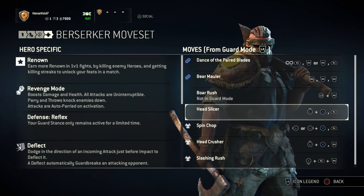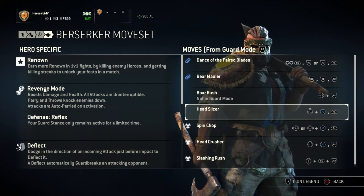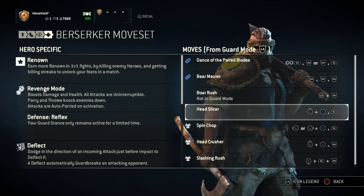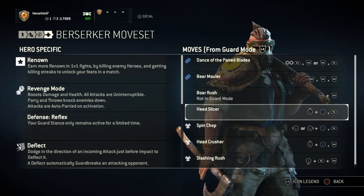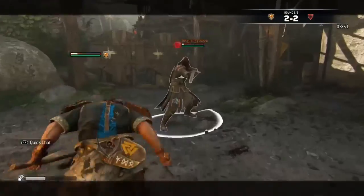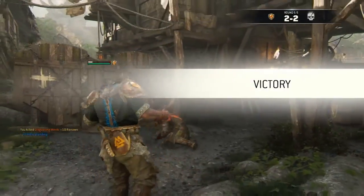Moving on to the Head Slicer. The Head Slicer is the Berserker's forward dash light attack, so it's great for closing gaps between opponents who are very wary of you and are keeping their distance. I mostly use this against opponents who have really good spacing, or if I want to get a quick hit in just to finish the match.